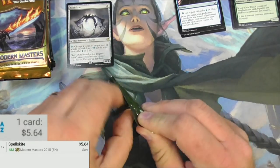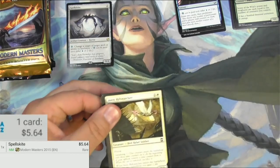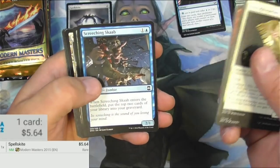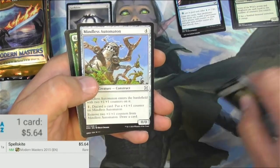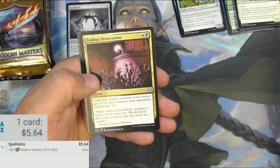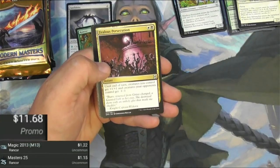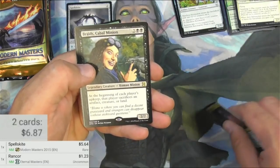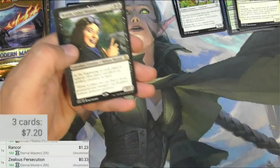Eternal Masters has some eternally good things in this set. We got a Rift Watcher, The Uprising, a Scab, Twisted Abomination, Crocodile, Mindless Automaton, and Rancor — very good pull there for an uncommon. Zealous Persecution as well. The Rancor is a buck; it always scans the wrong version, but it's also about a buck. Zealous Persecution and Braids. I'll double check — Persecution is nothing really big.